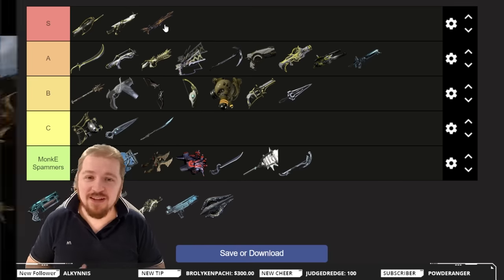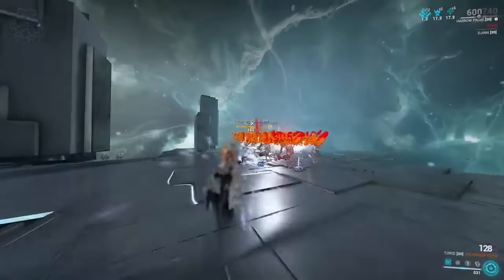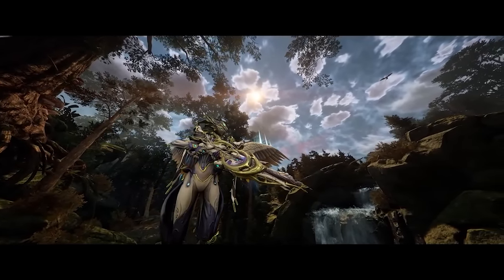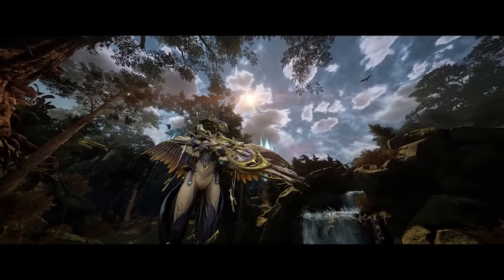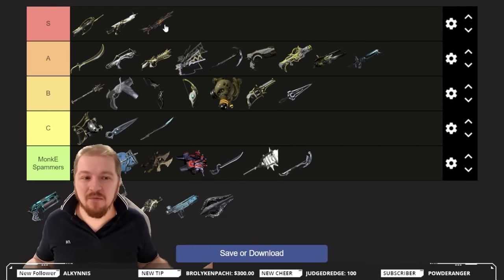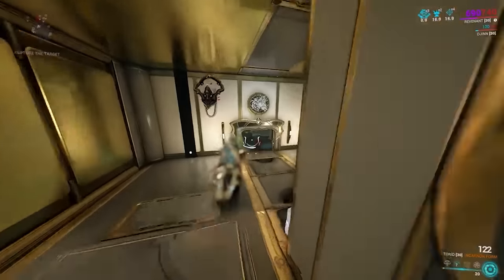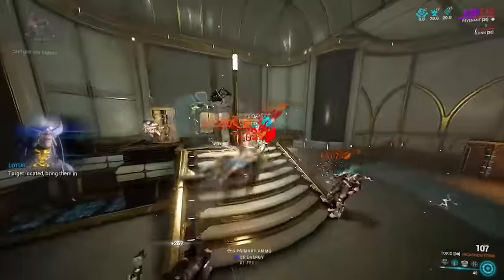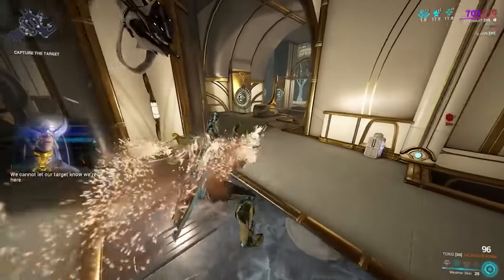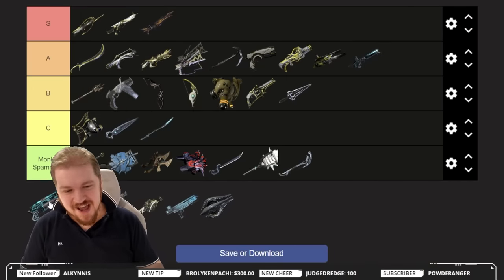Torid — S tier. To not call this the most broken weapon in the game would be doing it a disservice. It's absolutely phenomenal and very easy to use. The infested grenade cloud doesn't charge the weapon — the projectile needs to make contact with any body part; you don't need a headshot. The charge is very easy to get, especially with some projectile flight speed in the Exilus slot. In incarnate mode it melts everything and chains to additional targets. In the latest game mode — Netracells — this is one of the most used weapons, and for good reason. It also has a pretty good Riven disposition.